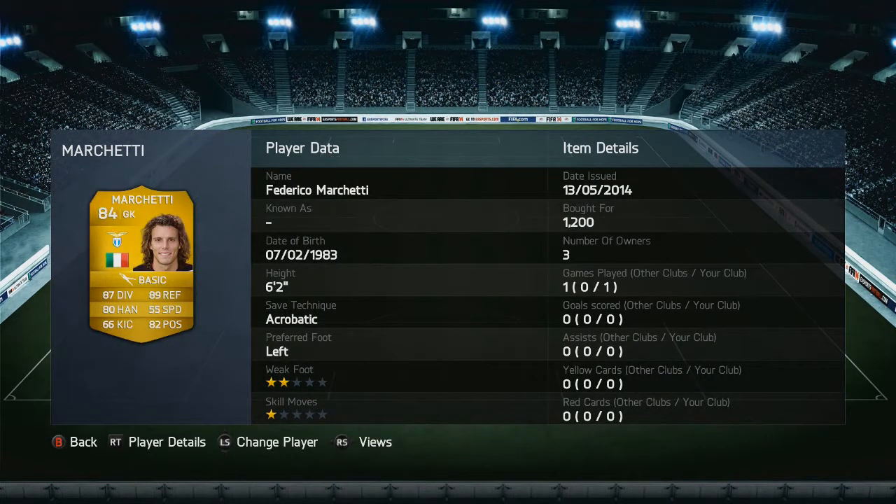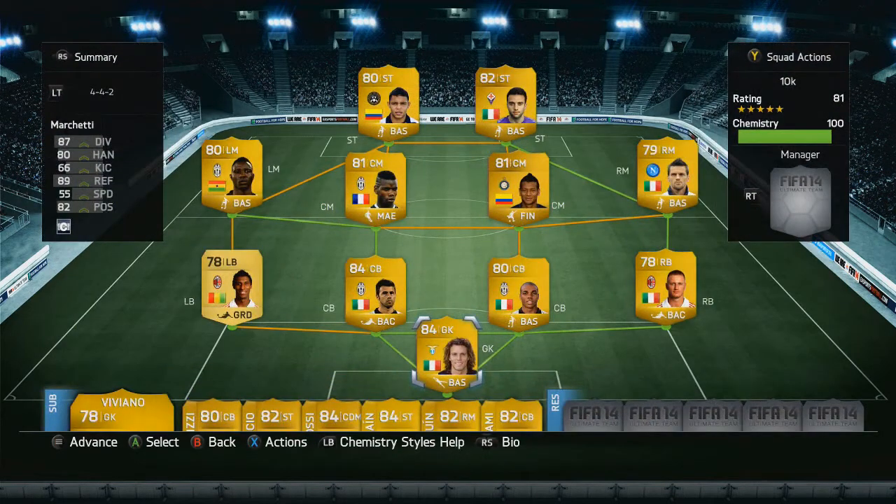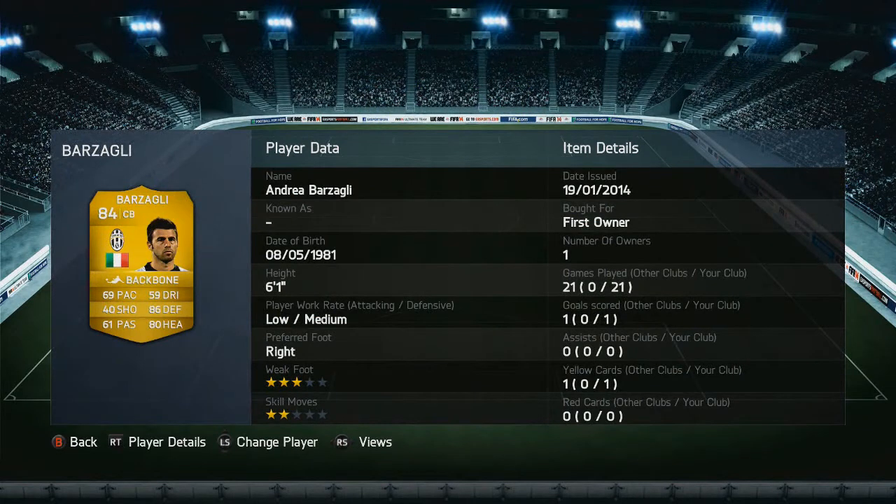Let's begin by looking at goalkeeper Marxetti — amazing goalkeeper, solid, has a brick. Do get him, please pick him up, he's cheap at around 1k. Now we move on to our center back Busaglia — that's how you pronounce it.